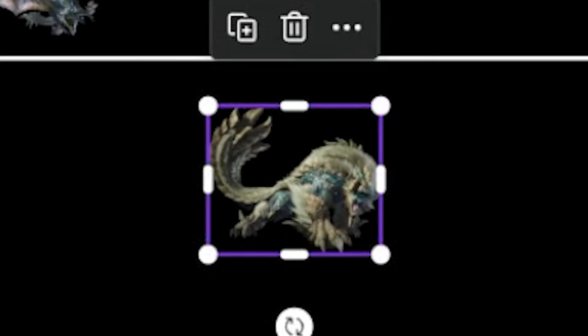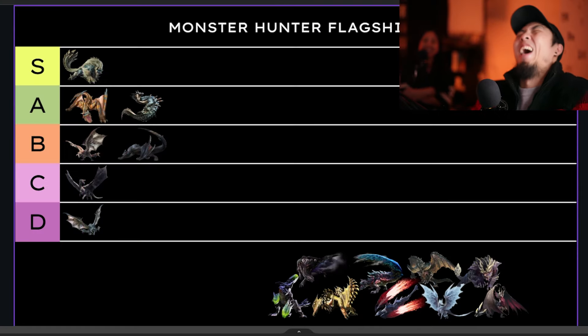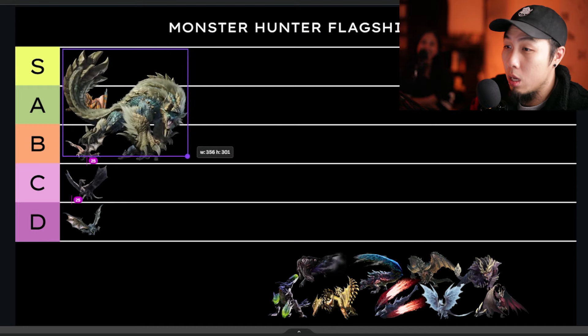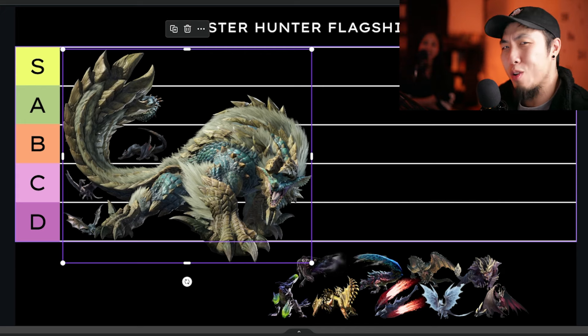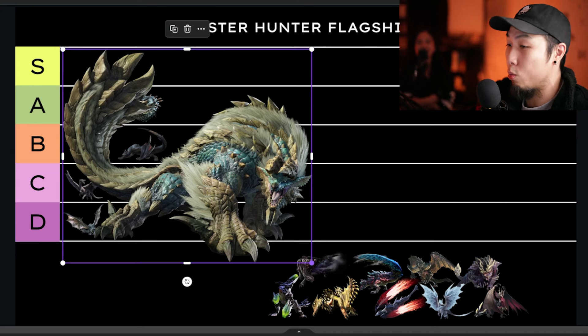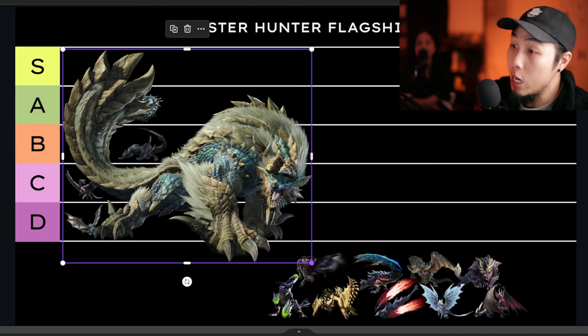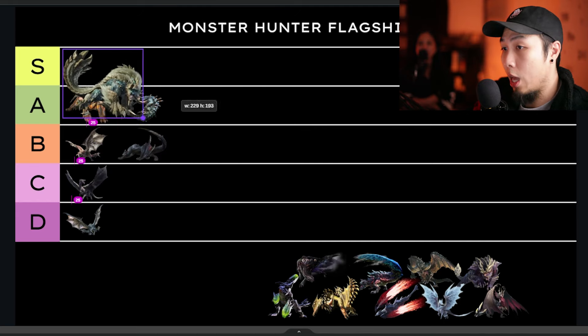Zinogre — oh you pretty boy! He goes straight into S. I love Zinogre. His design is fantastic as a thunder puppy — great look. His lore and ecology: the fulgur bugs — when they're young they eat fulgur bugs and if they overdose they actually die, so there's a risk just reaching adulthood. His mechanics are really cool, the fight is really good, I like his charge modes. He basically becomes super Zinogre. Really cool overall.